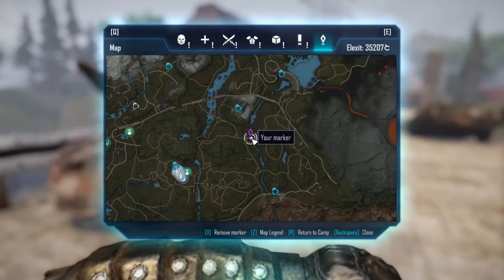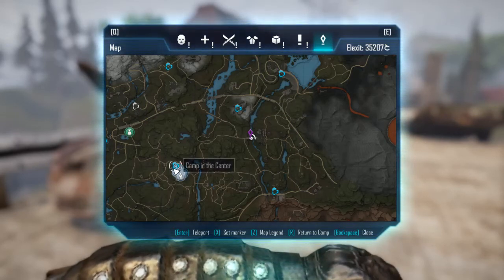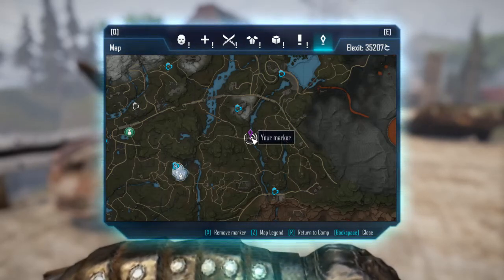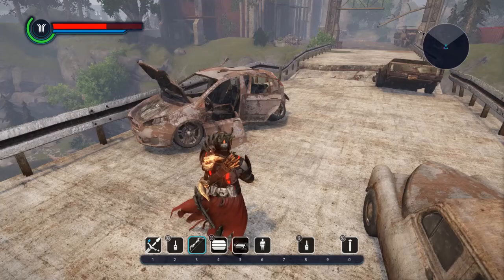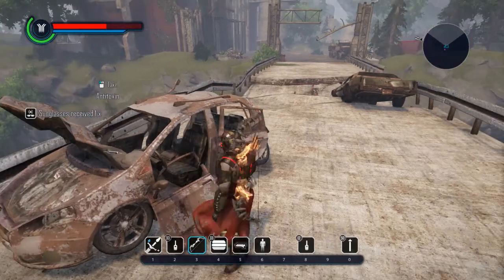So where is it? Right here on this marker. We're south of the converter in South Abasa and it's east of the camp in the center. This is where it is, just sitting right here on top of the vehicle here. Sunglasses.